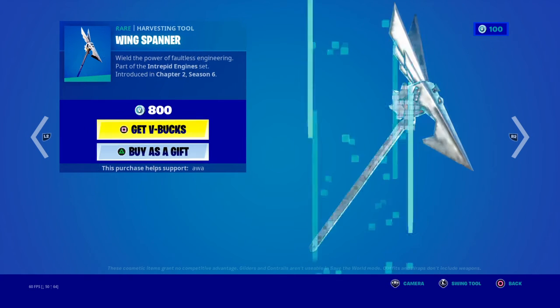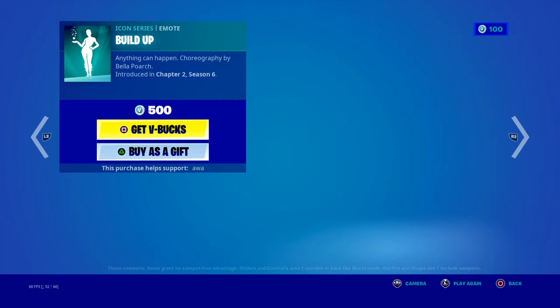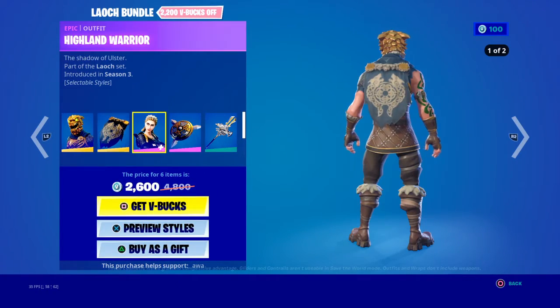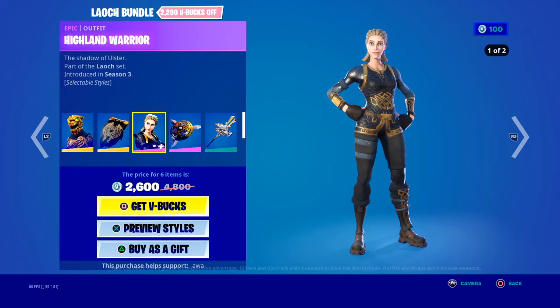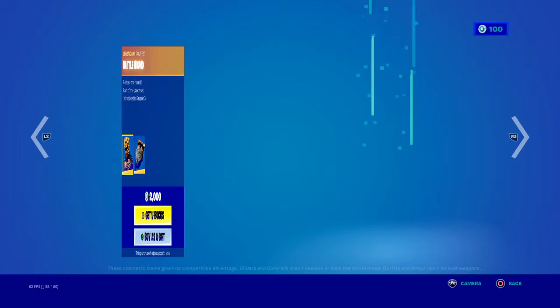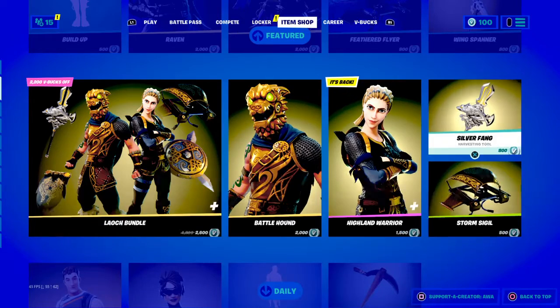Ohm's Mantle. Wingspaner. Battlehand. Crested Cape. Highland Warrior. Buckler. Silver Fang. You can get all that stuff separate.